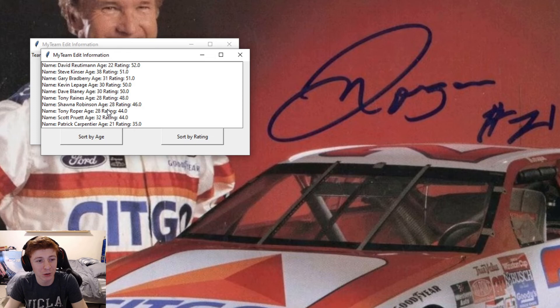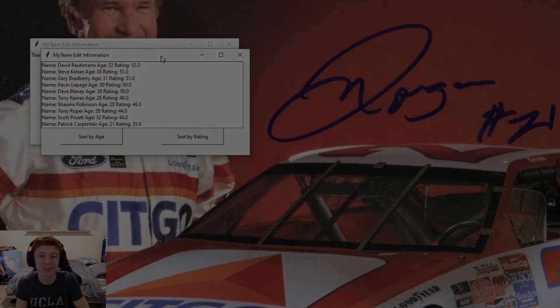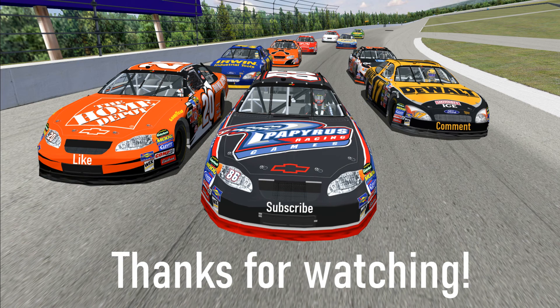Drop it in the comments down below, I'll scroll through everything. Patrick Carpentier is here — that's pretty funny. David Reutimann as well. Shauna Robinson — we could sign her and give her a chance. Tony Roper. So let me know who you guys want me to sign for the new team. Going forward, we will develop King Racing into a multi-car team with Morgan Shepard at the head in the best car available. I do appreciate you guys for watching. If you are new to the channel, please consider subscribing — I'll see you guys in the next one.